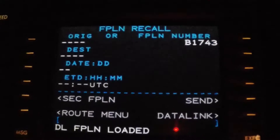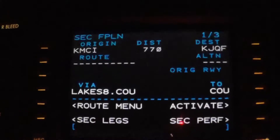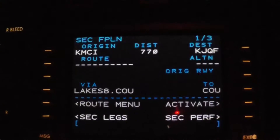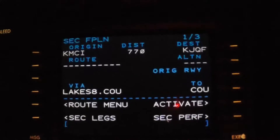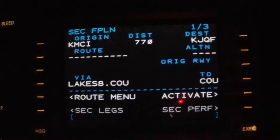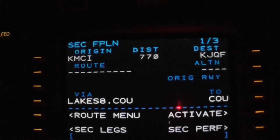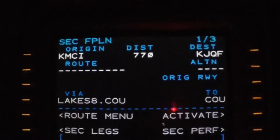American 1095, contact Kansas City Center, 1-3-3-point-2. So at that point we can hit secondary flight plan. American 1095, good day. And there it is, right there. Reach 981, contact Kansas City Center. Once we get to our next destination and wanted to transfer, we could hit activate. It would go to the primary flight plan, and route and performance and so forth would be loaded.